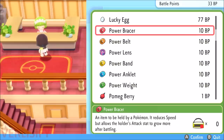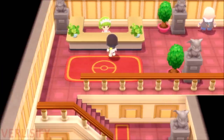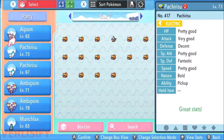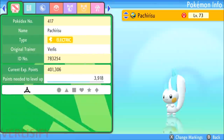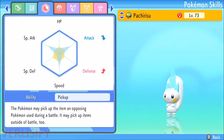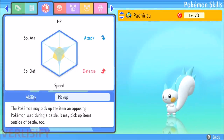You can check a Pokemon's EVs by looking at their stat screen. Take any Pokemon, go to their summary, go to the stats page, and press the X button. This shows where the EVs are invested in your Pokemon. This Pachirisu has special attack, attack, and speed EVs — just from playing through the storyline naturally you're going to get some weird spread.